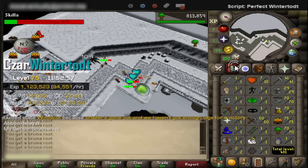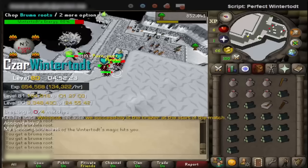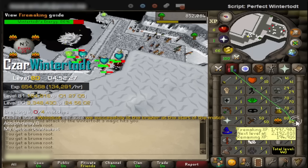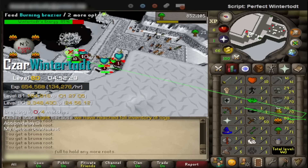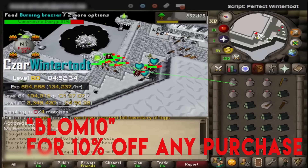I'm going to be going over this entire grind in a short period of time because it's boring to watch. I don't understand how legitimate players do this day in and day out — seems like a massive waste of time to me. That is why you should try botting. Check out BottingHub through the link in the description, or use code BLAM10 for 10% off any purchase.